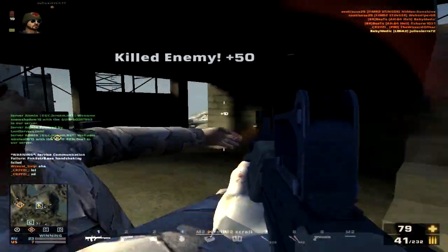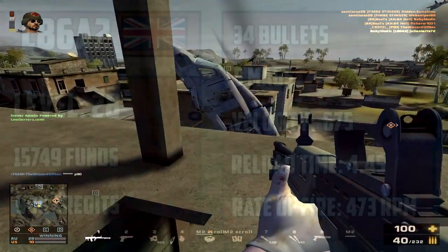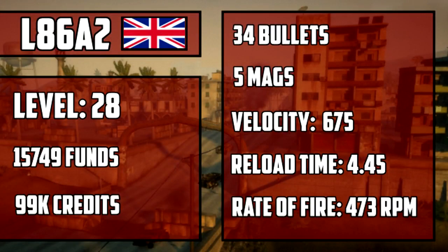Hey everybody, what's up — this is the L86A2 and I'm Professor Snipe. To dive in, we'll start out with some history and some facts. The L86A2 is a member of the SA-80 family of British small arms and is manufactured by BAE Systems and Heckler & Koch.